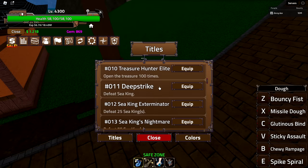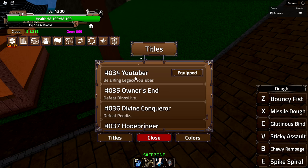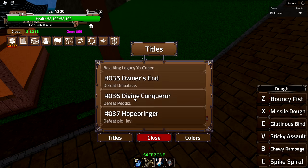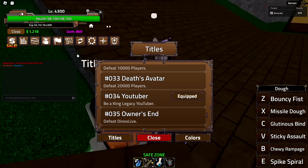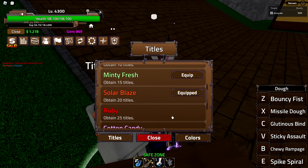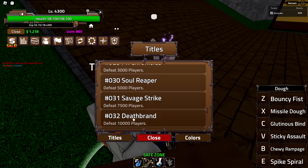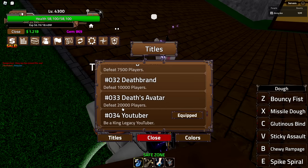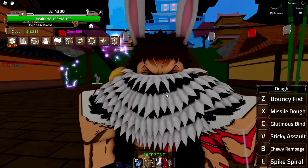One last thing I want to show before we end this video — I got myself a YouTuber title. They added a whole bunch more titles and they added a YouTuber one, so I've been recognized. I'm very happy about that. They also added more colors too, but I don't think I'm ever going to get most of them because most of the titles are PvP related and I don't PvP 20,000 players. What do you think of awakened Dough? I think it is spectacular.